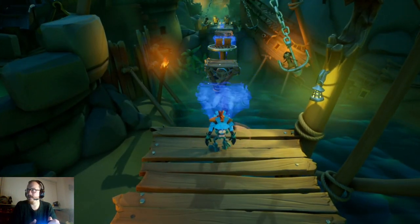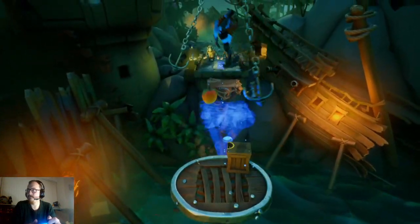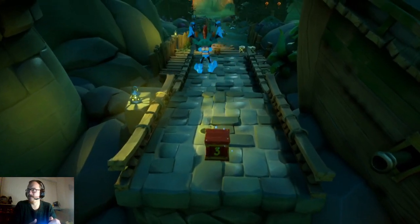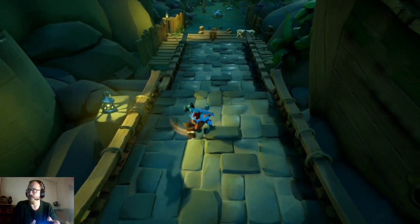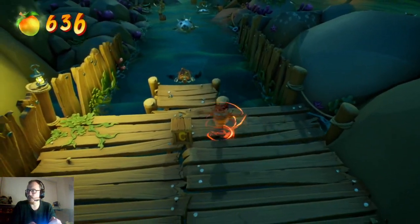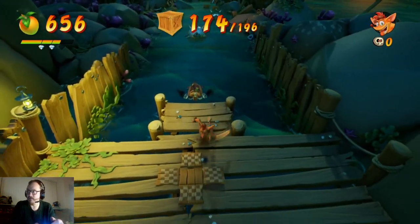There we go. Just need to be careful here — should be pretty simple platforming. That was close. Get rid of these sharks. I hope I've got all the crates here so far, because if I don't I'm going to be really, really annoyed. Yes, I should have all of them, good. The next check I should have is 173 or 196 — yes, 174 now. But yeah, I've got them, so that's fine.